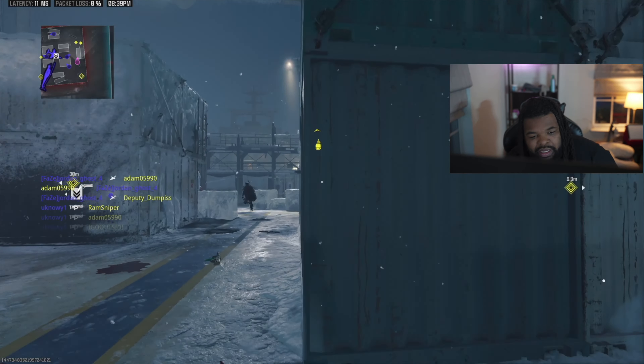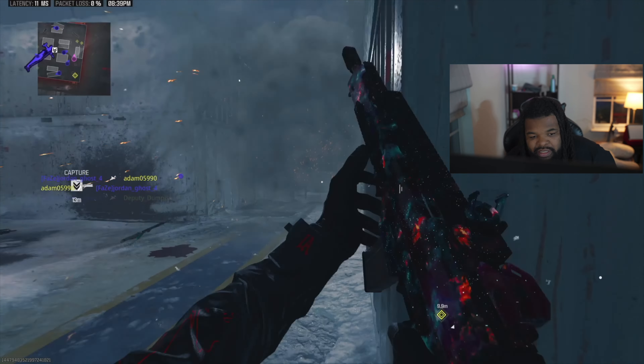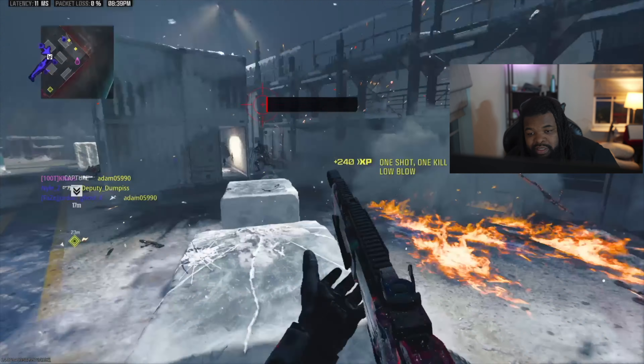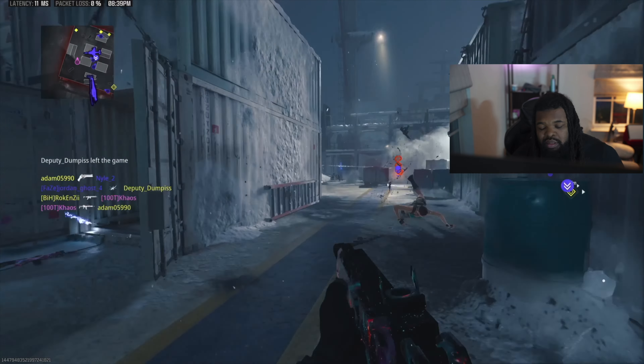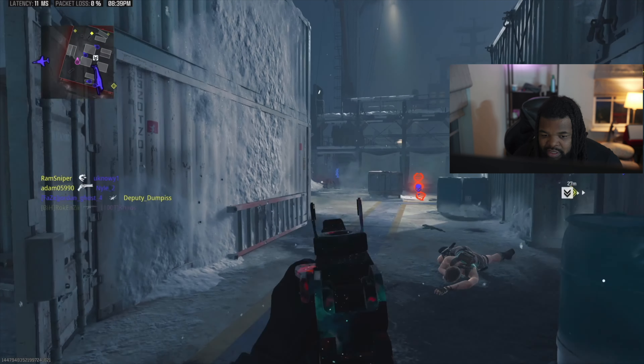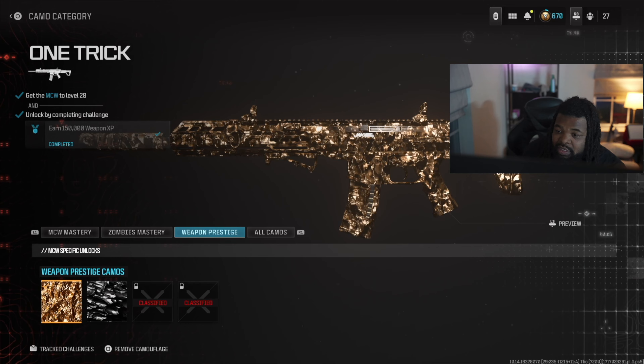On Season Four drop day I decided to go ahead and get the Molten Obsidian camo for my MCW. I chose the MCW because I'll be using it a lot in ranked.